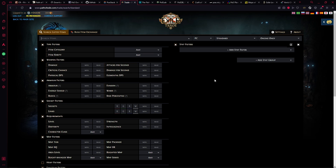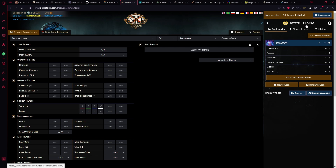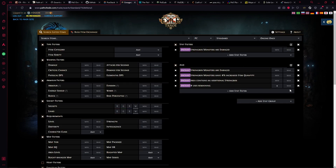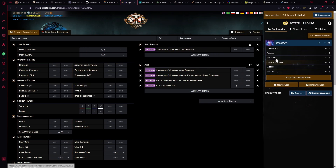Another main website is POE Trade — it's the bread and butter of trading, where you find and buy all your trade items. There is a very useful extension connected to this website called Better Trading. For example, if you were looking for Enraged Sextants you'd filter in all the settings, then hit Register Trade and it will remember all of those settings so you don't have to keep filling them in every time you want to buy them.